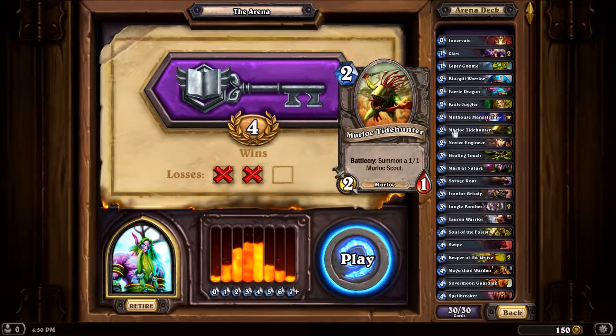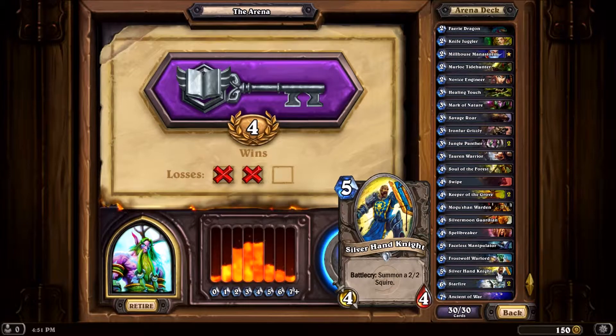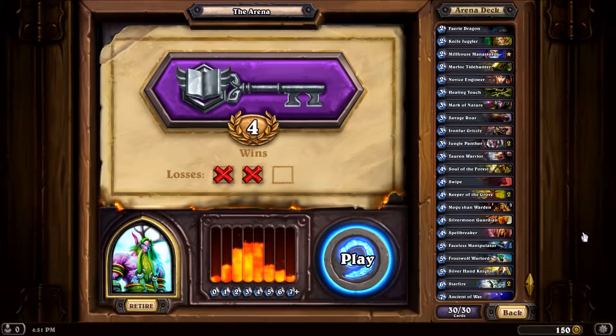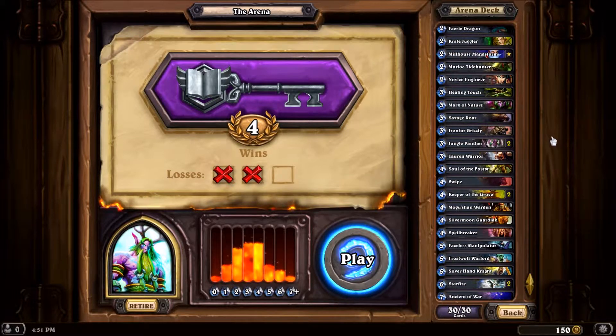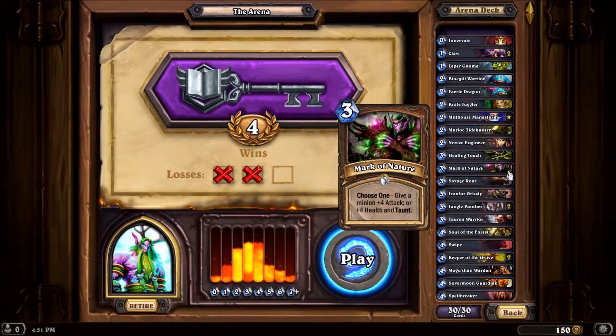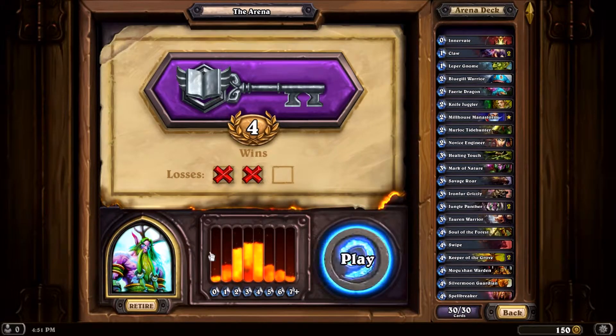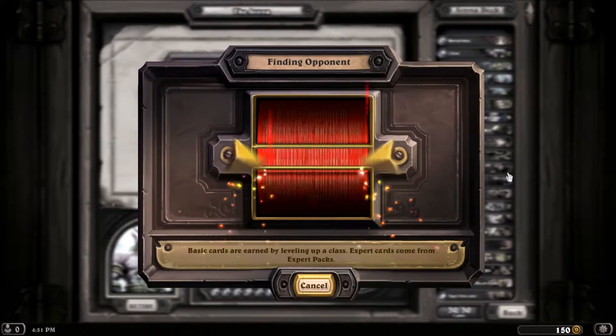I have Murloc Tidehunter, as well as Silverhand Knight. Because I have a couple of cards including Frostwolf Warlord, as well as Soul of the Forest, which are helpful with lots of minions on the board. So you see the curve — it's pretty standard. I try to get as many of the up-front minions as possible to get those combos going. But mostly I've been having fun with Millhouse. So let's see what happens — hopefully something embarrassing.